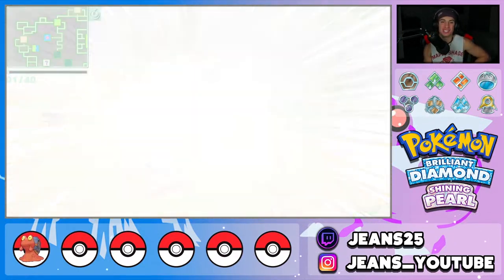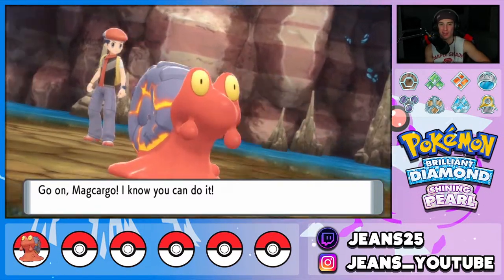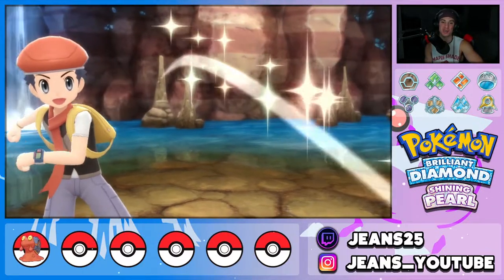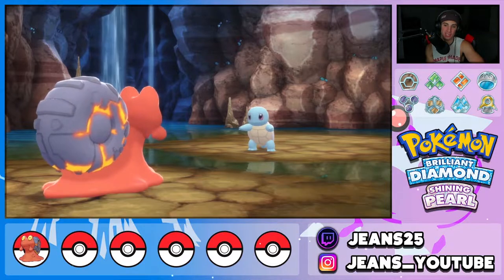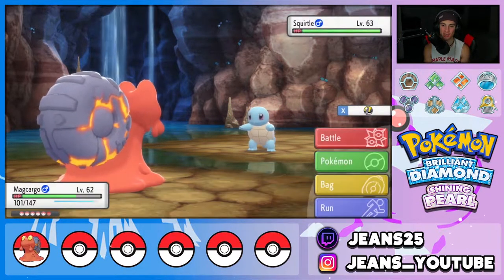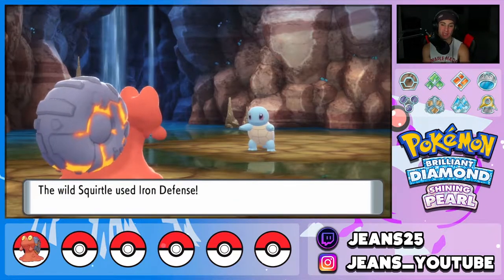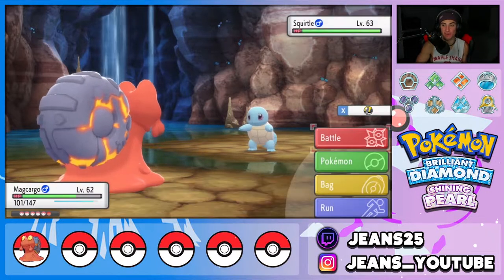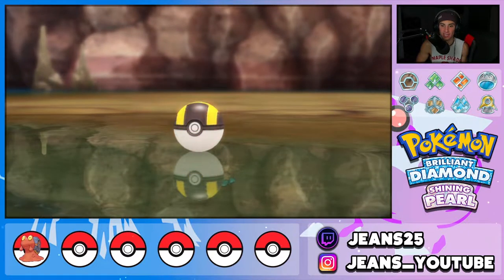The OG water starter Squirtle has been found — let's grab the final water starter! Let me know in the comments your favorite starter from Gens 1 through 4. For me I'm a big Treecko and Piplup guy — those are my top two. Squirtle used Iron Defense and is being tough to catch because they're all level 60 and up in the underground — you can only find them post-game at these levels. Third Ultra Ball is the charm — one wiggle, two, three — water starters complete!